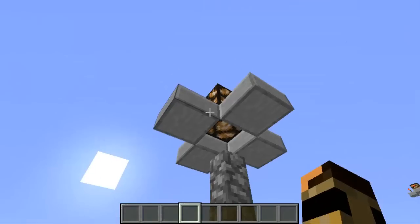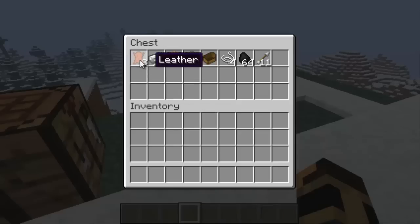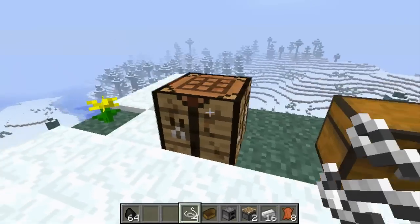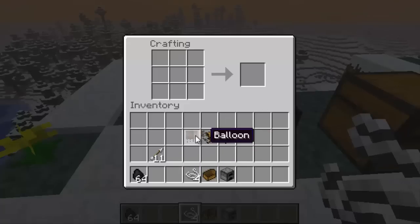All right, let me just get over here to my materials. So what you're going to need is eight leather, 16 iron, two pistons, one engine, one bow, four string, and some coal. Forget about the arrows. To make the balloon, you're going to place it just like this — you need eight leather and there you go, you get the balloon. You need two pistons and 16 iron to make two engines, so just place them like this and get both engines and the balloon.